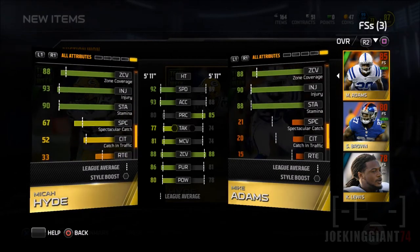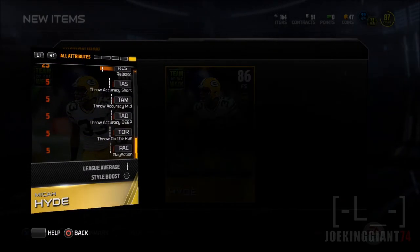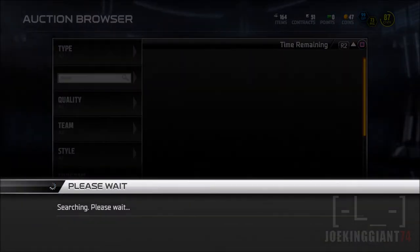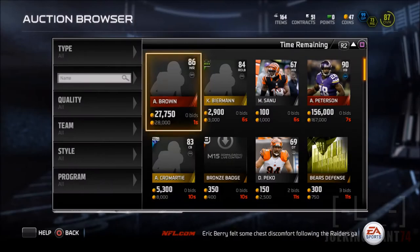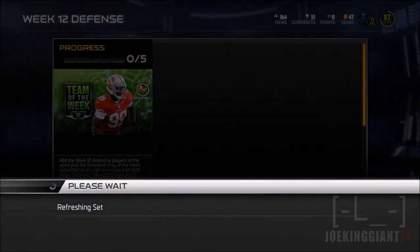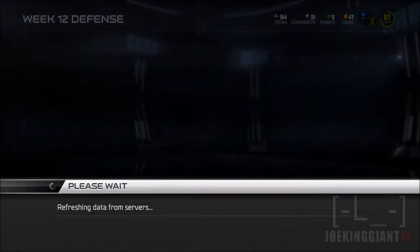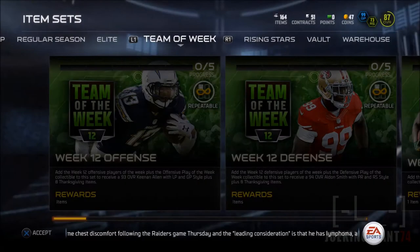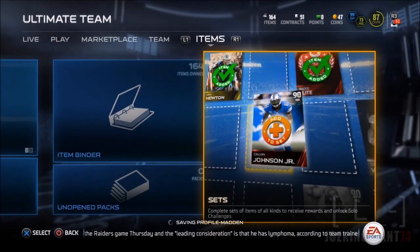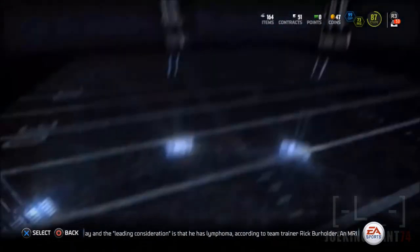The problem with Micah Hyde is that he's actually a little bit the same height as Mike Adams. I was expecting at least a six-foot-one safety because that's what I want in a top safety. Because what happens is, there's a guy like Andre Johnson or Calvin Johnson — all those top receivers — and he just lobs it over there. Who's gonna stop them? The cornerbacks can maybe, Brandon Browner can, but what about the rest of them?